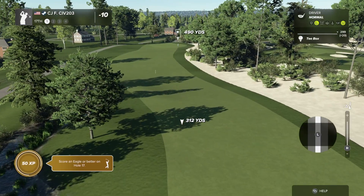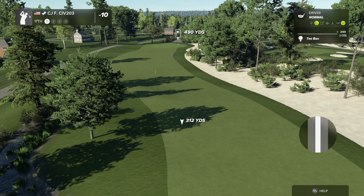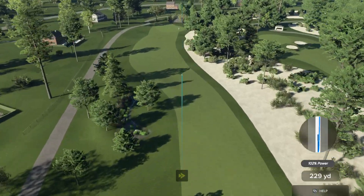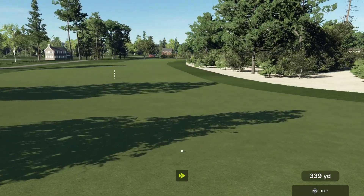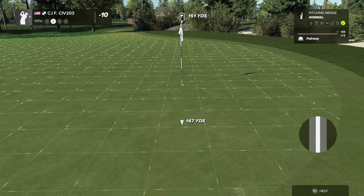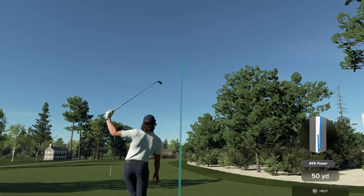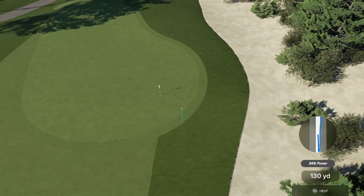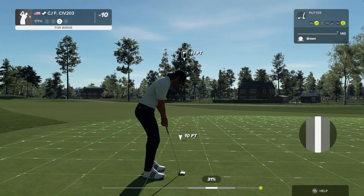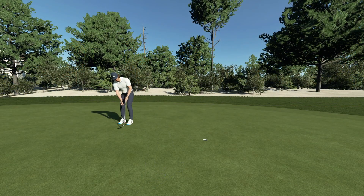Hole seventeen, par four, 490 yards — kind of a dogleg left and right. Hopefully get it right down the center of the fairway for an open shot to the green. Nice drive, now 150 yards out — pitch and wedge. Shanked it a little coming in, but on the short stuff. Made the birdie — very nice!